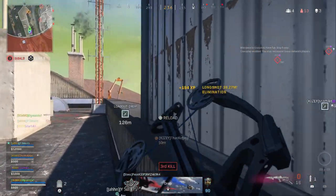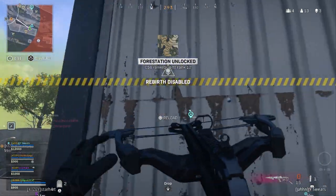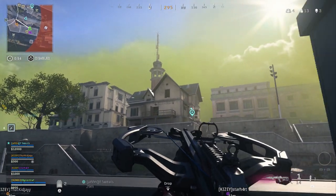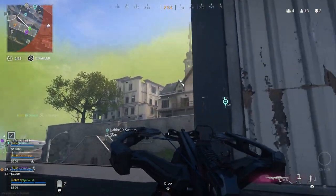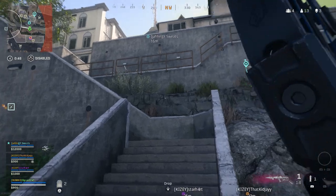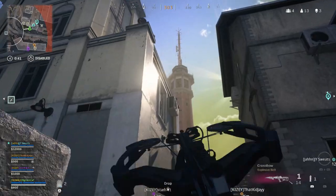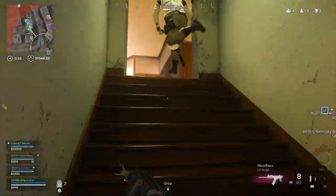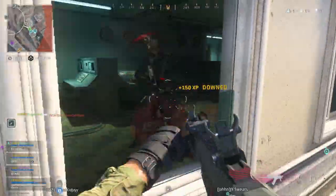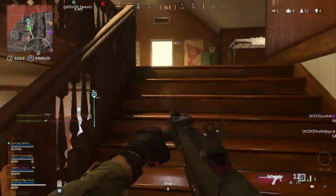Back in the early days of Warzone, shotguns used to be a lot better. Pump actions could one-shot and the Origin 12 was able to two-shot. Then the nerf happened and it turned into a three-shot kill for the Origin, and everybody was on to the next best thing each season, like the R90 with Dragon's Breath or the Street Sweeper and the Jack 12. But the Origin is still awesome and you do not need to sleep on it anymore. Its most comparable counterpart is the Gallo, but today I want to look at just the Origin and see why it's still such a great shotgun that's slept on.